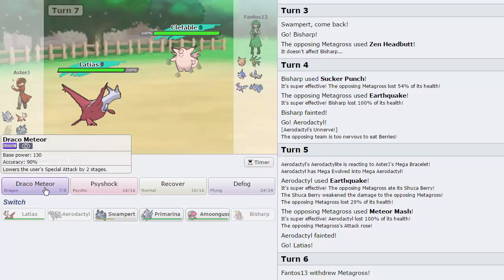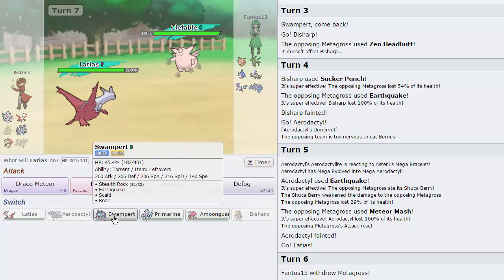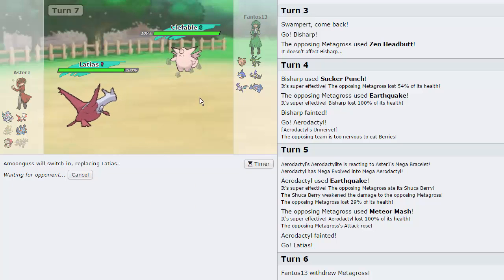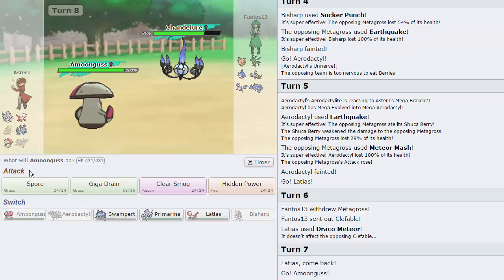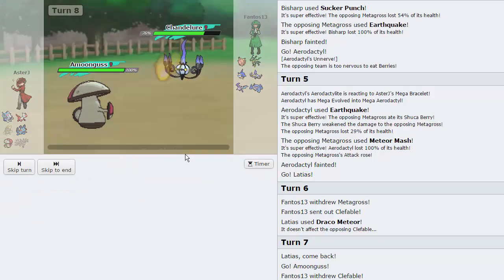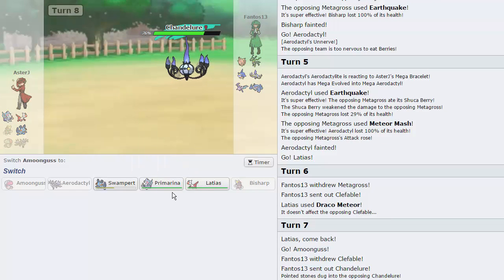I'll go for the Psyshock to gauge damage — actually I kind of need the Sludge. We'll go into Amoongus to play it safe. He could double into Chandelure — he does double into Chandelure. Does he go for Shadow Ball or Fire Blast? I think Shadow Ball is the answer, so I'm going to go for Spore. He chooses Fire Blast — fantastic, not like I didn't have three switches, but okay.